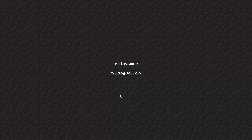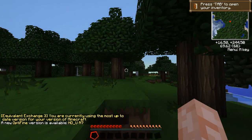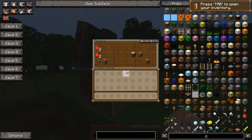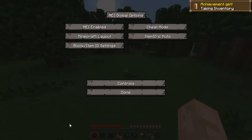The bonus chest comes in handy — it may contain some absolute toot, but it comes in handy. So there we go. We're using the most up-to-date version of Equivalent Exchange 3, but there is a new Optifine available as mentioned. What's in my chest? A right load of toot — what a surprise. Although the apples come in handy. Let's turn this into utility mode because we might as well.